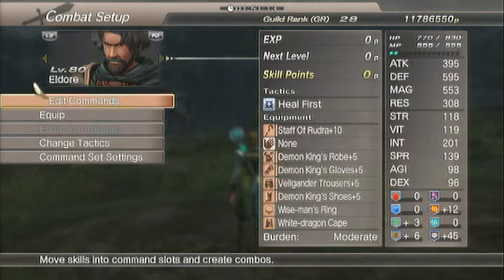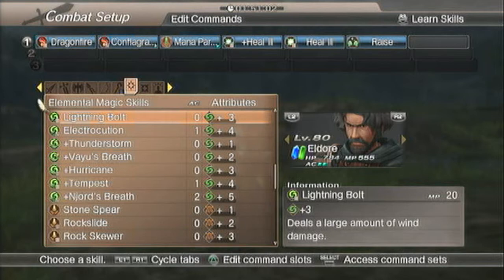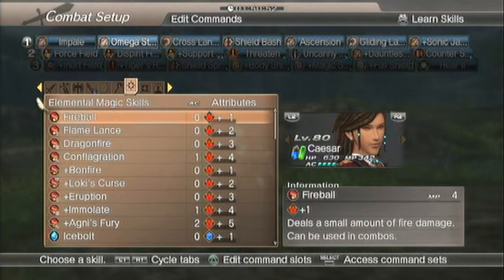I'm going to show you my characters. I'm using Eldor as a mage. I'm going to show you my commands — I have a couple of fire spells on this list that I need to swap out for a tier 3 spell, Lightning Bolt, and the tier 4 wind spell as well. So he only attacks with just these wind spells.